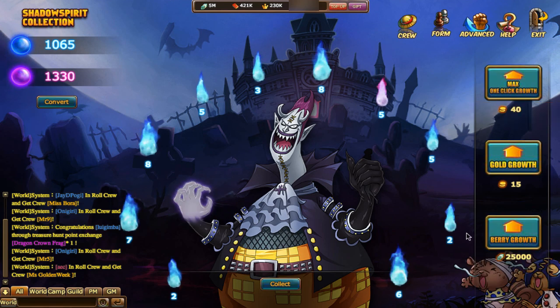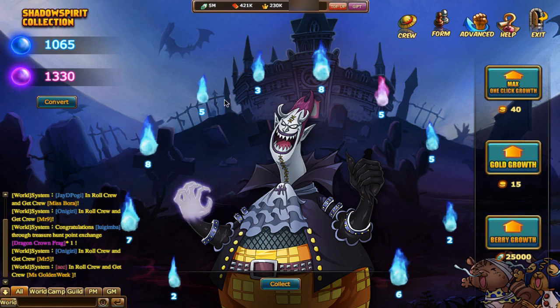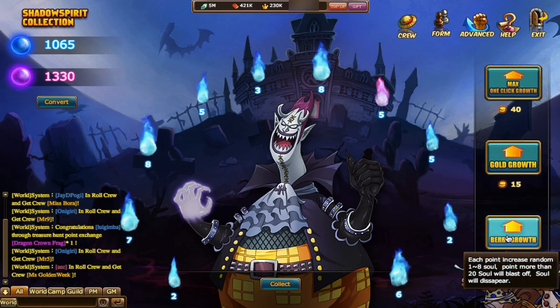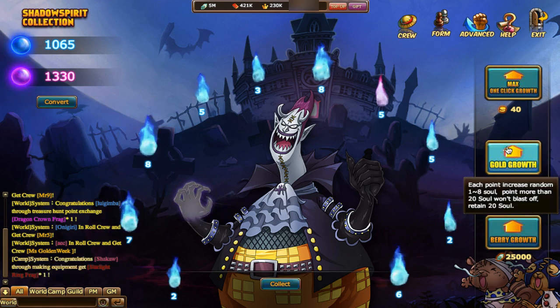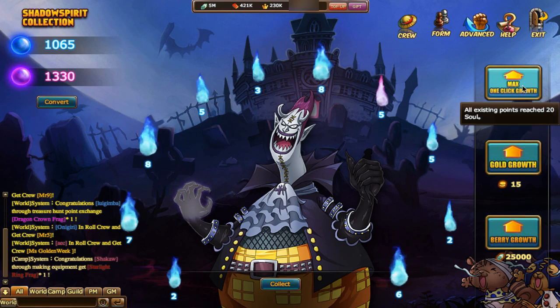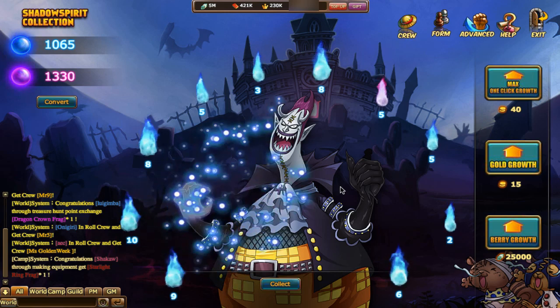Berry growth gives you a random one to eight on each soul. The maximum is 20 — it's like blackjack, but 20 is your limit. If you use berry growth and hit 21, it will pop. Gold growth prevents that; you pay 15 gold but it prevents any of your souls from popping. Max growth just puts everything at 20.